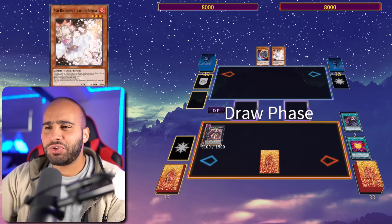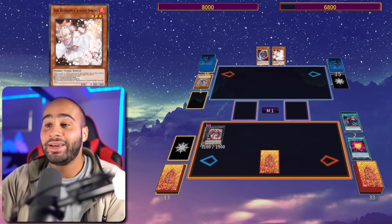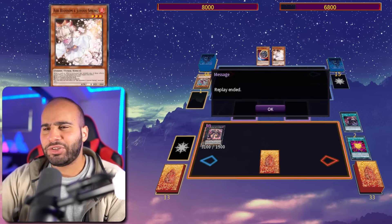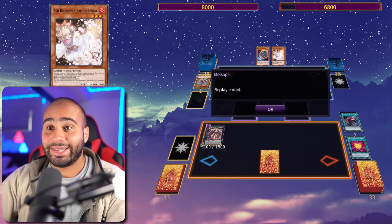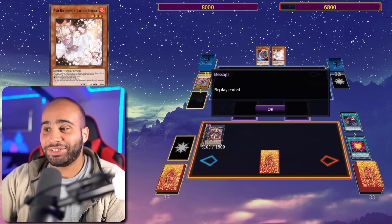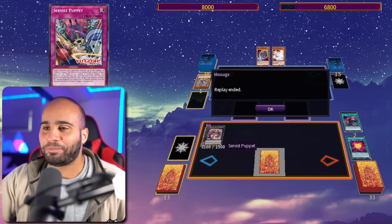Now we just pass turn and we're going to be winning the game because our opponent can summon Fenrir and we can just say no — destroy that, you take 1200, and what a coincidence, time has been called. You can imagine just how unfair this deck is in time. You are never losing because it's a burn deck — you can deal damage during any phase. It doesn't matter. Anyways, that's it for the combos — absolutely beautiful stuff. Let's get into the deck profile now, which might be even more beautiful.